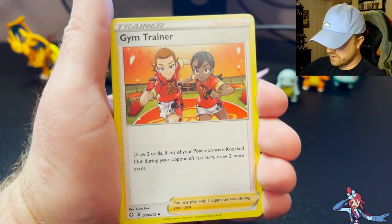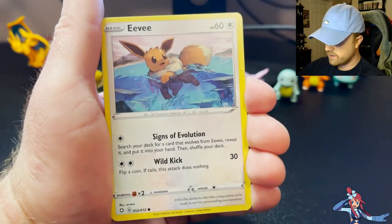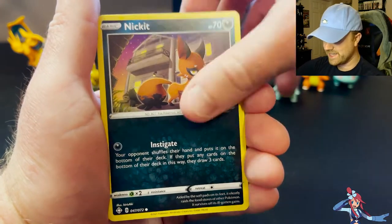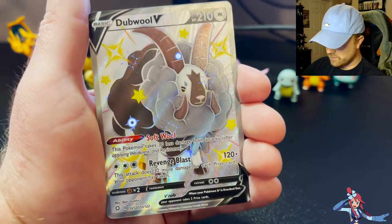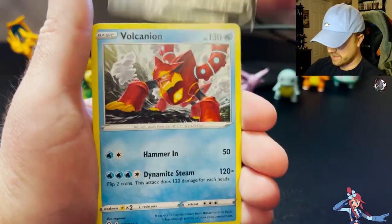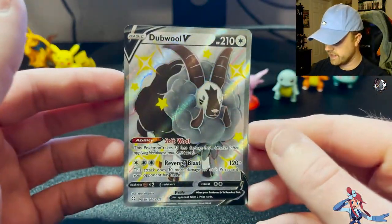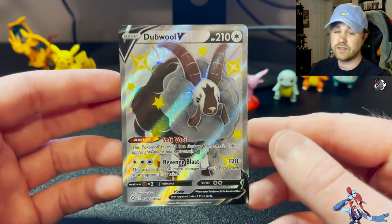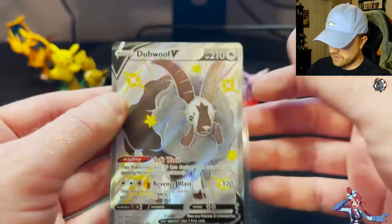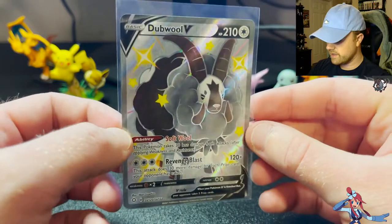Pack two: Lightning Energy, Luxio, Gym Trainer, Thwacky, Rowlet, Eevee, Morpeko, Buzzwole — it's like a repeat of the last one — Nickit, and Dubwool V. A shiny that I already have, but a shiny is a shiny. And then Volcanion. Beautiful Dubwool V — I'm honestly glad to pull that because I might use it in a deck since I've started making decks. Now I have two big beautiful sheep. I really like the Dubwool shiny.